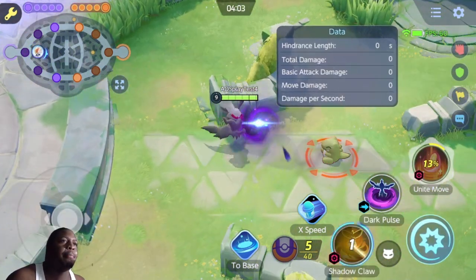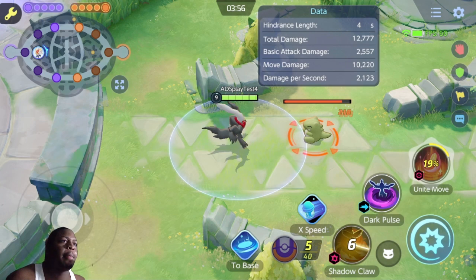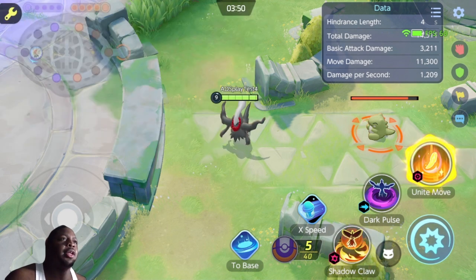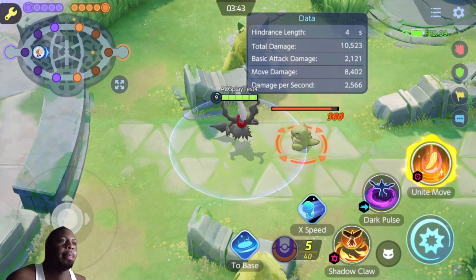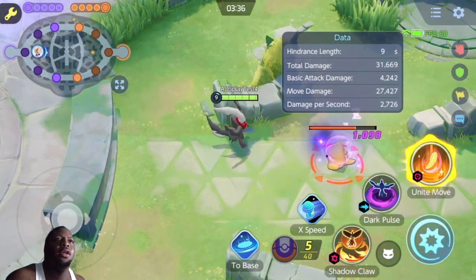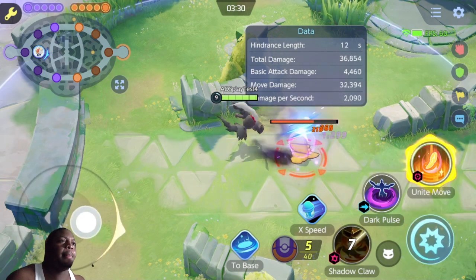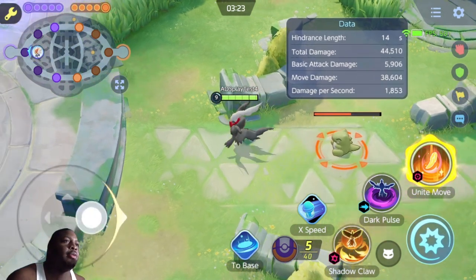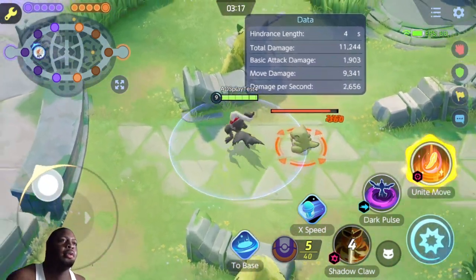Now Shadow Claw — that seems to put him to sleep after a certain number of hits. After you do that, you gain another attack. So he sends out the little crevice of shadows that hits, and then immediately after that you get another Shadow Claw. That hits him. That's not bad.